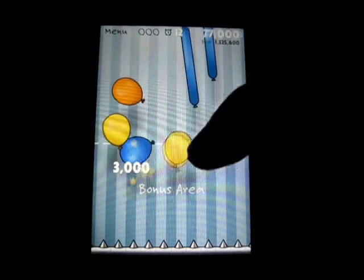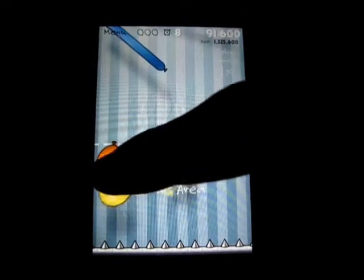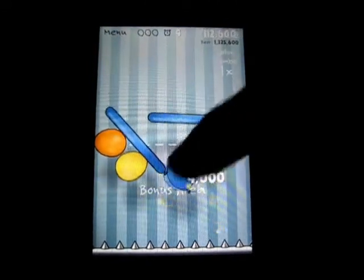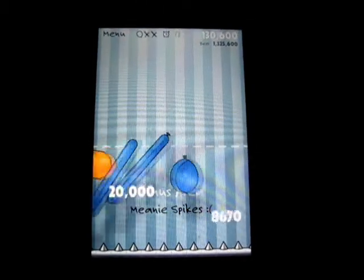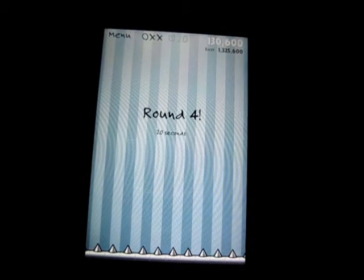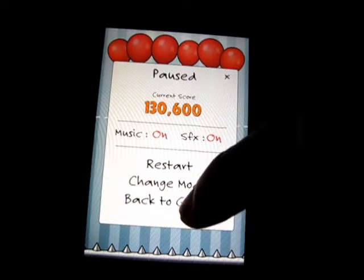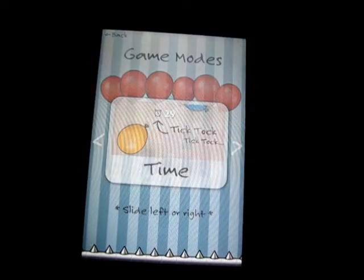Those are your lives up at the top. Each round is an average of about 20 or 30 seconds. It gets harder and harder as you go along. After each round there's a countdown: 3, 2, 1. I lost 2 lives because I wasn't paying attention — I was looking at the clock. But that's how normal mode works. Let's change mode and go back to time mode.